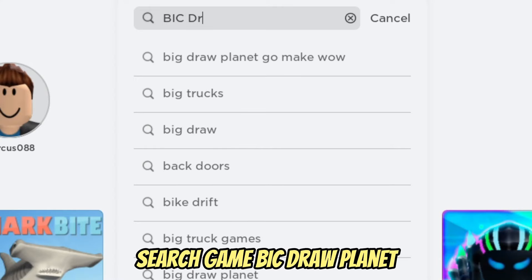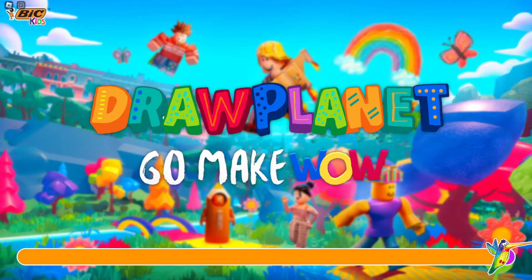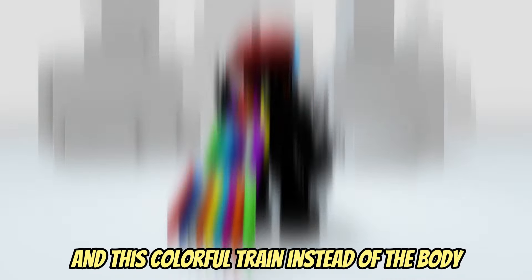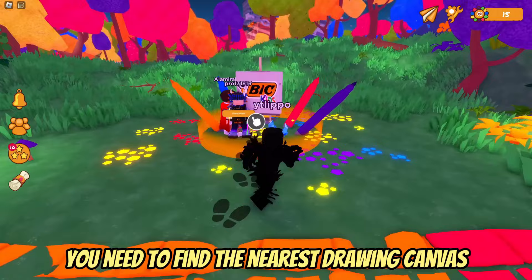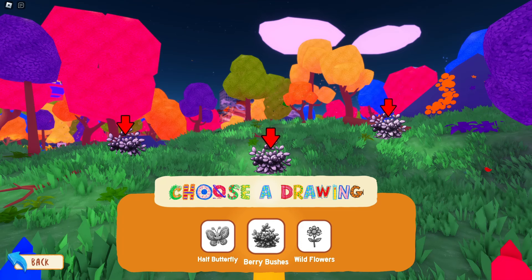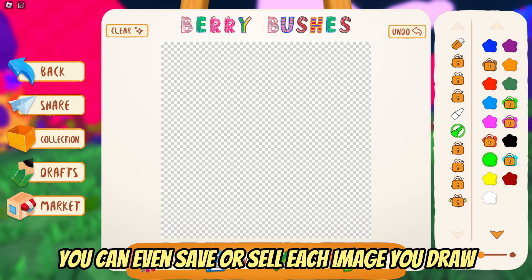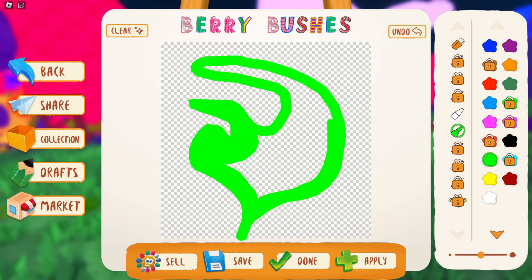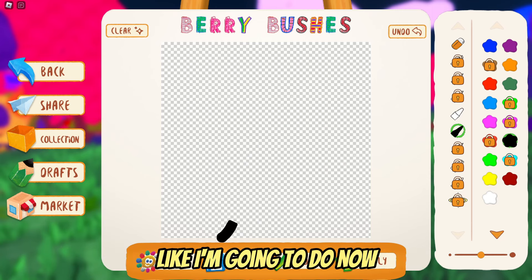Search game 'BIC Draw Planet.' In this game we will get three free UGC items in total — a whole outfit with crayons and a colorful train instead of a body. To get the first item you need to find the nearest drawing canvas and choose what you will draw. You get eight coins every 30 seconds, and it doesn't matter what you draw. You can even draw your character in Roblox or just be AFK.